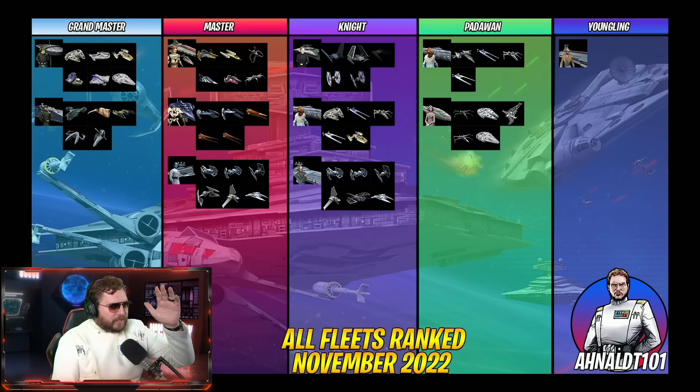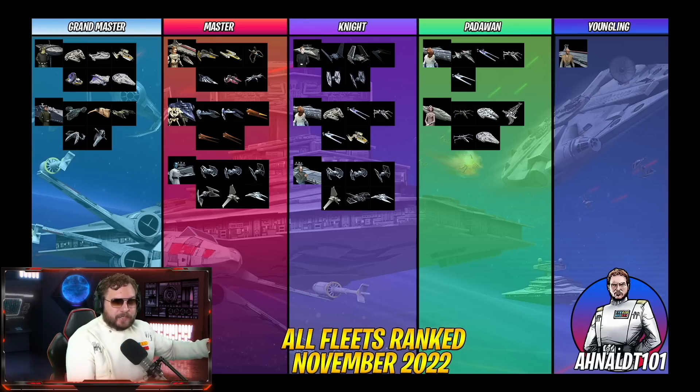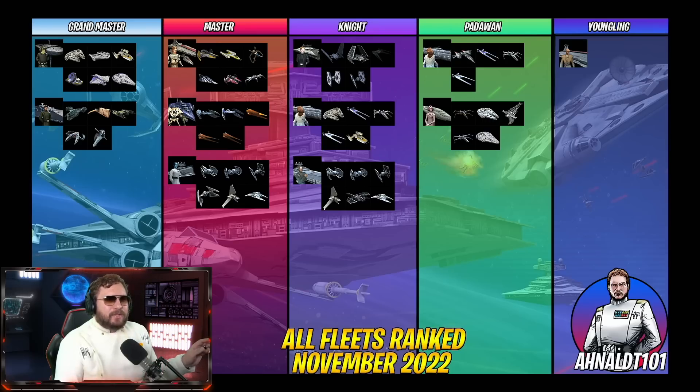The Knight category is mainly meant to be offensive powerhouses to punch into the Master category and even some Grandmaster fleets. One thing to note: Home One is in there, but it requires the Millennium Falcon — without it, it drops a tier into Padawan. Same with the Empire fleet: once you have the Interceptor, you have a Master-level fleet; without it, it knocks down a tier.